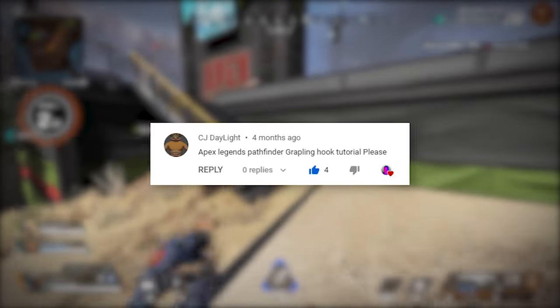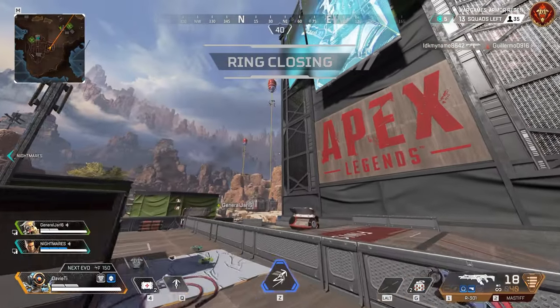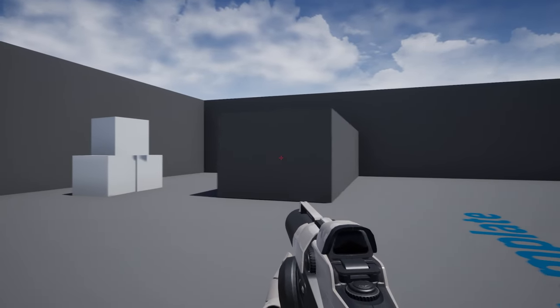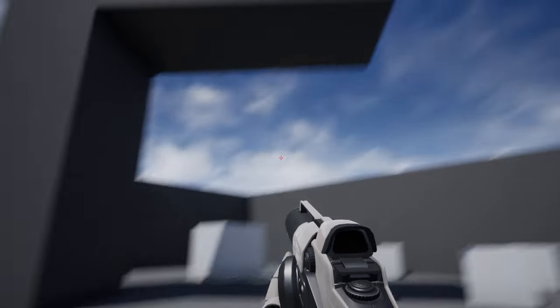Today we're going to dissect Pathfinder's grappling hook from Apex Legends and remake it in Unreal Engine 4. The first thing I noticed is that it comes out as a projectile, much like how the guns work in Apex. I couldn't just do a hitscan for the grapple — I had to make a projectile and make it stick to surfaces on hit.